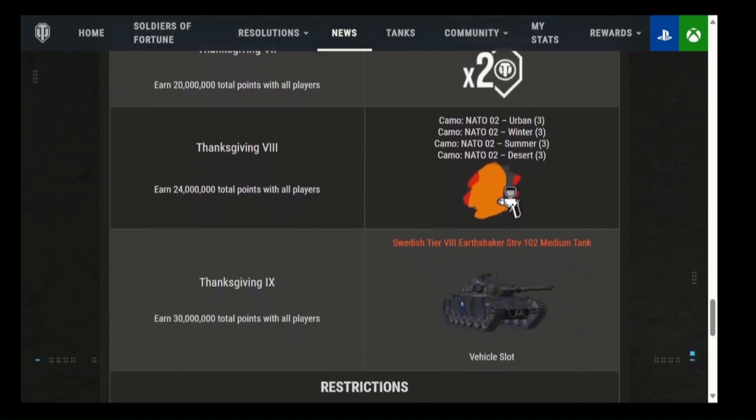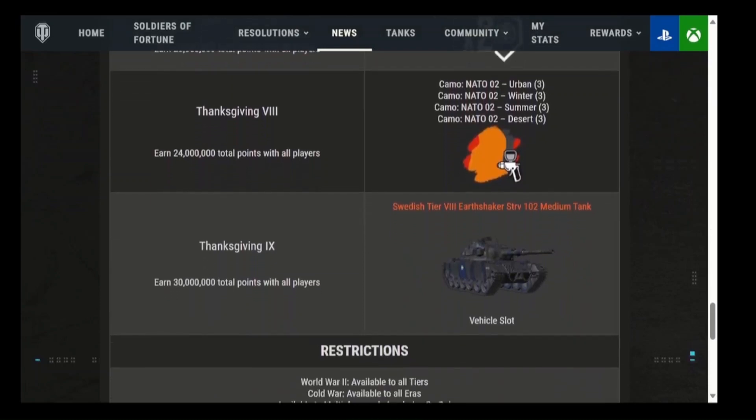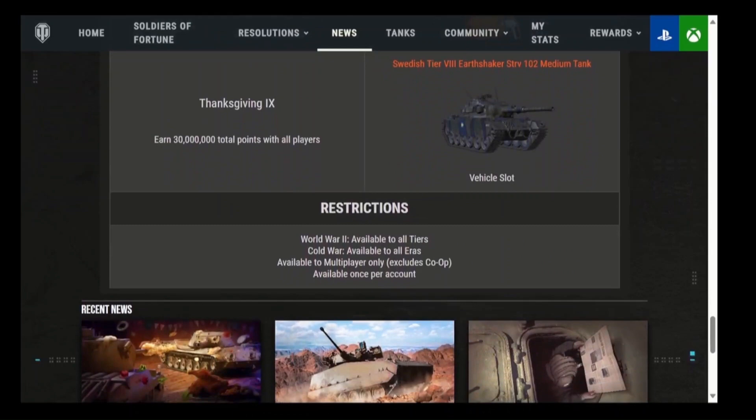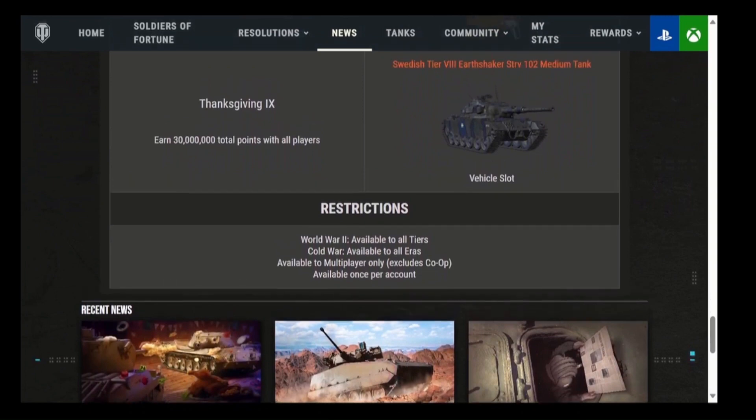And finally, Thanksgiving level nine at 30 million worldwide points: one free Earthshaker — the 75% medium tank commander booster. Good for commander building, especially if you're doing operation stuff. You get two birds with one stone: medium operations points scoring plus the commander bonus. And if you have fun doing it, that's a third bird. You can have all kinds of fun with this.